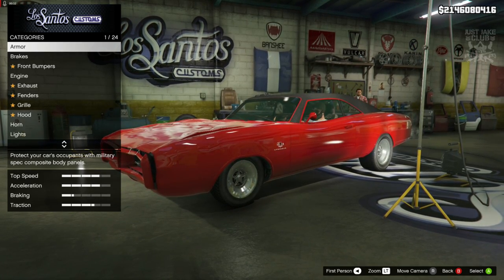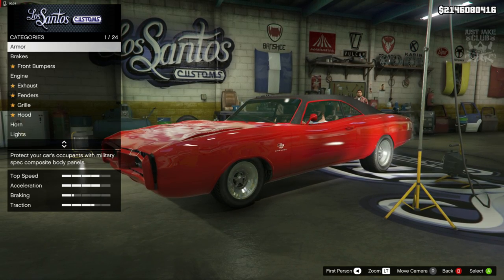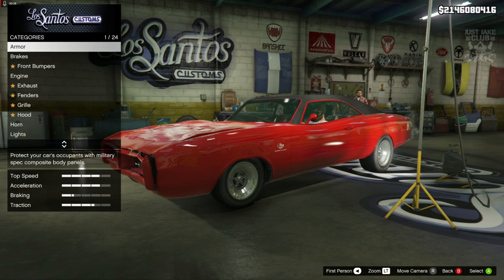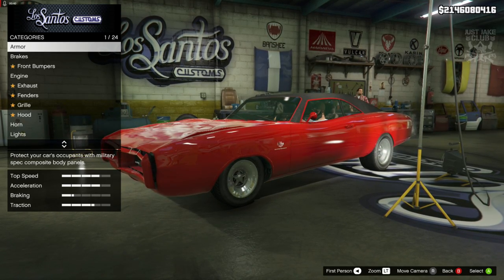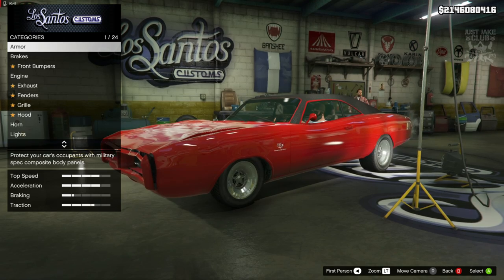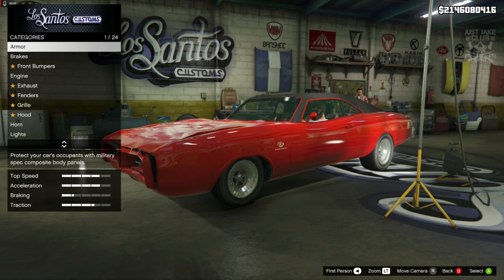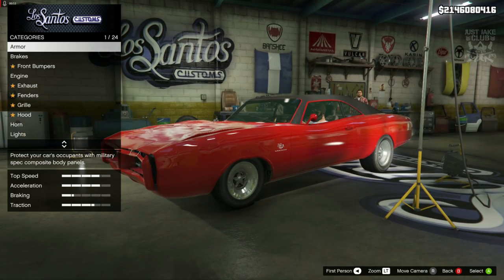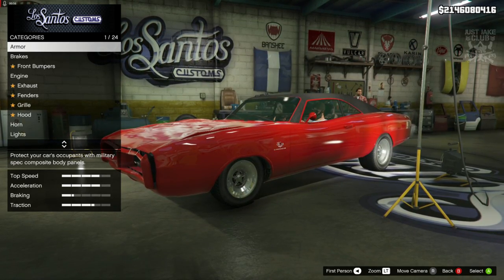This video is going to be an update build because I have previously created this car using the OG Imponte Dukes. Today we're going to be using the new Beta Dukes which was released with the Summertime DLC just recently. My original video using the OG Dukes was uploaded like 4 years ago, so it's very outdated. I'm ecstatic to be able to bring you the brand new, much improved Dukes for this build. So without any further ado, let's get into it.